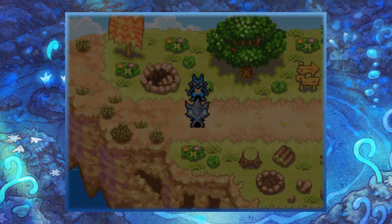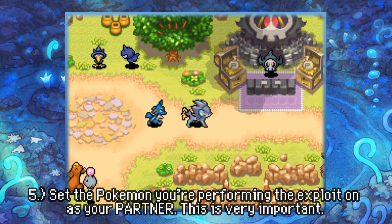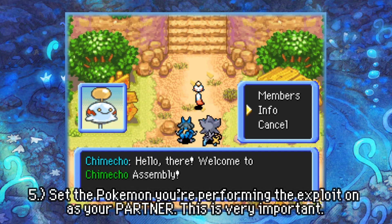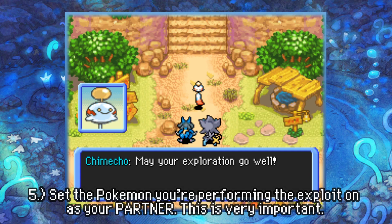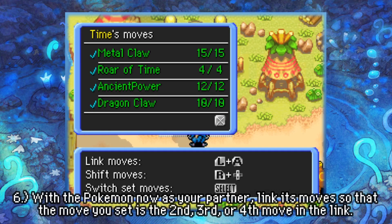Now we're going to head back and link our moves in just a second. But first, before we link anything, we need to take Dialga and make him our partner Pokemon, not the leader. If you keep Dialga as the leader and link your moves, it will not work — so follow this step carefully. Make the starter Pokemon your leader. The game will remember that the move was set on Dialga, but since he's now a partner Pokemon he doesn't usually have the ability to use set moves — and we're going to use that to our advantage. Let's go say hi to Electivire and link Metal Claw and Roar of Time together.